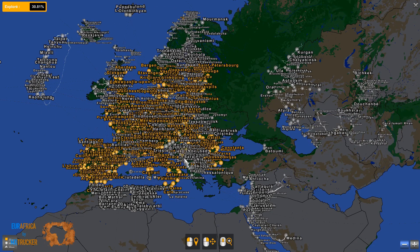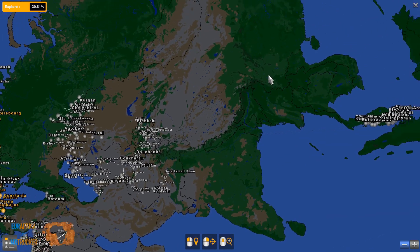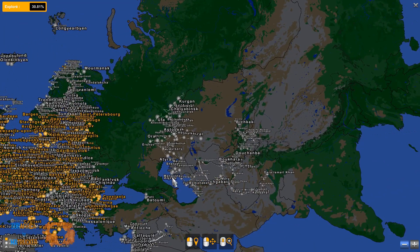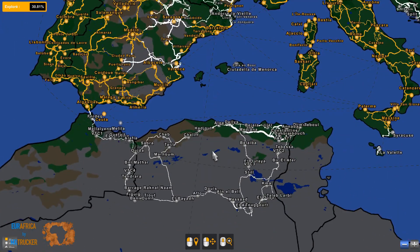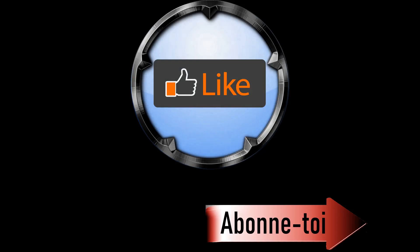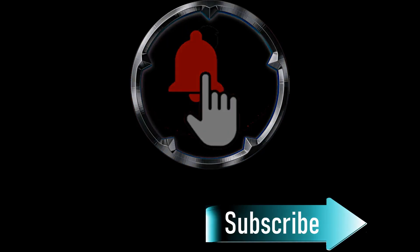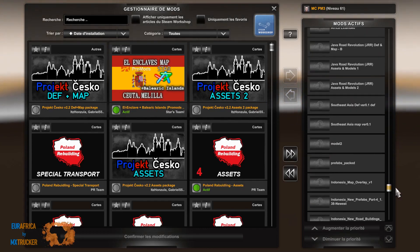This combo is very, very light. In fact, even though it's already a huge combo, it's very easy to load even if your PC is not a rocket. And of course, we'll have Eurofrica map version 2.3. Now 84 mods and about 40 maps in this combo.